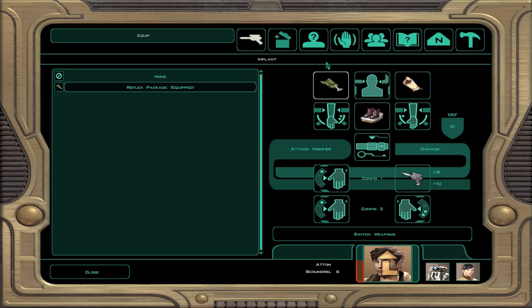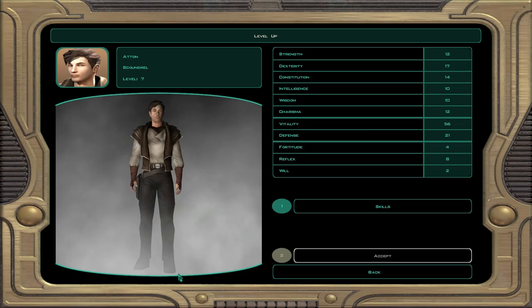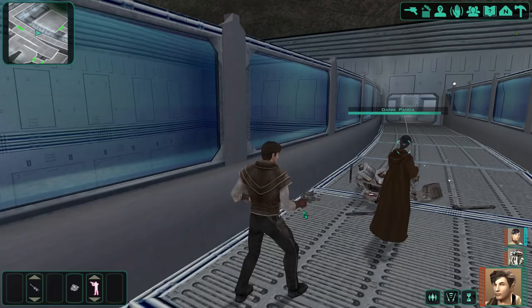I need to switch to the correct screen. Sneak Attack, distribute skill points, and we're good. Now we might be able to pick up some items we couldn't before.